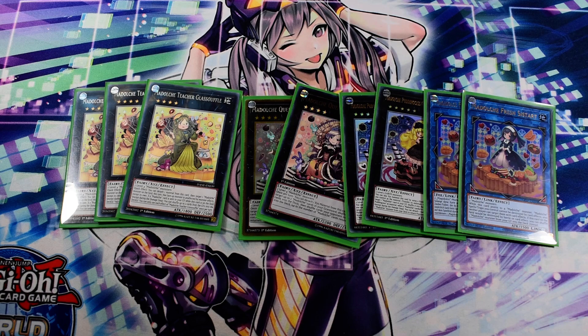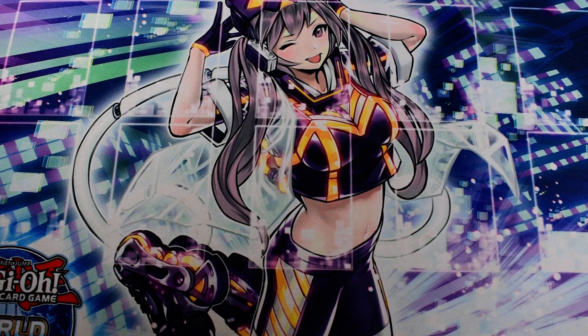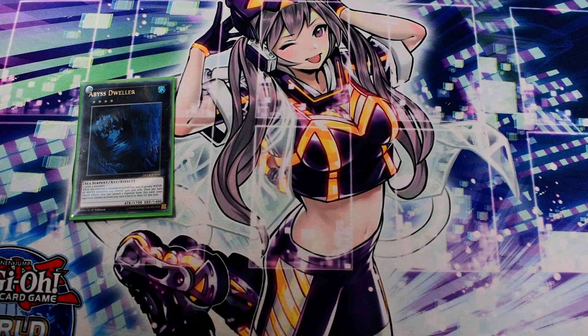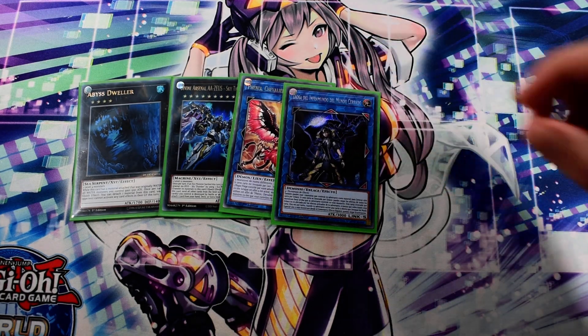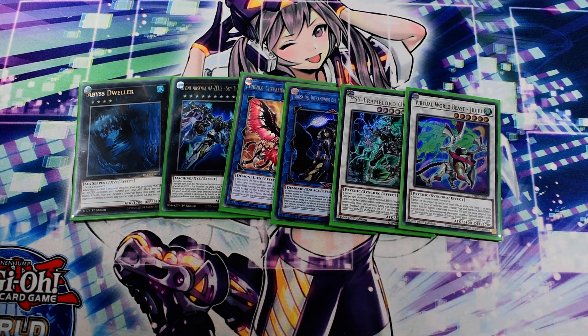Only Teacher is needed at 3 because you use 2 of them during your turn 1 combo. The following are rarely summoned: Dweller, Zeus, Nightmare Phoenix, Underworld Goddess, 1 Psyframe Omega, and 1 Jujube.